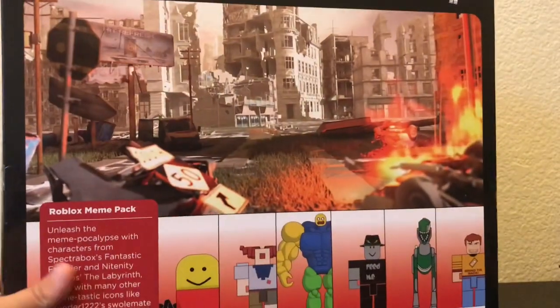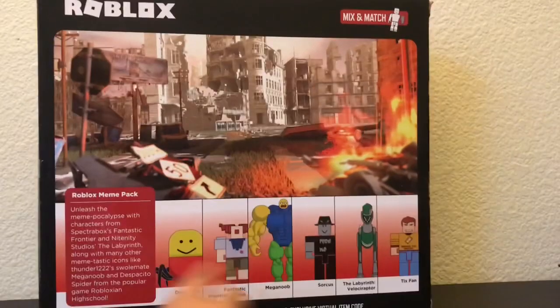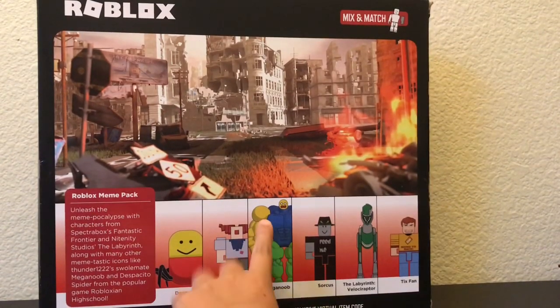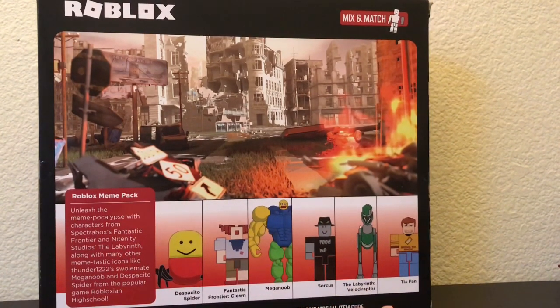The back of the box says: 'Unleash the meme-pocalypse with characters from SpectraBox, Fantasy, Frontier, and Nittity Studio The Labyrinth, along with many other meme-tastic icons, like Thunder1222's Swolemate, Mega Noob, and Despacito Spider from the popular game Robloxian High School.' The characters it comes with are: Despacito Spider, Fantastic Frontier Clown, Mega Noob — which I'm most excited about — Sorcus, the Labyrinth, Velociraptor, and Tixfan.